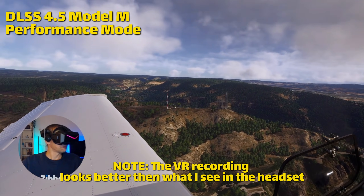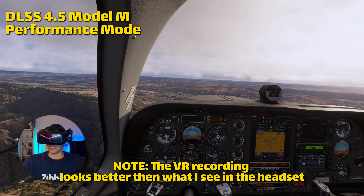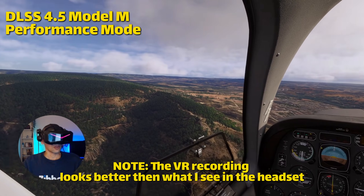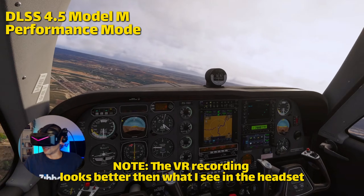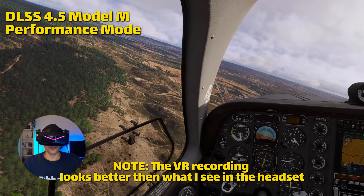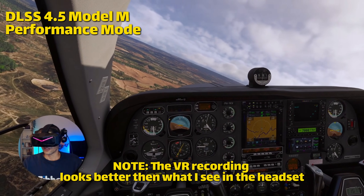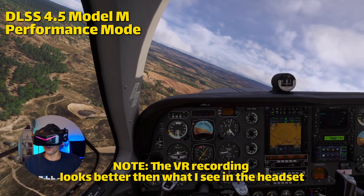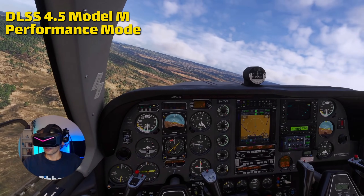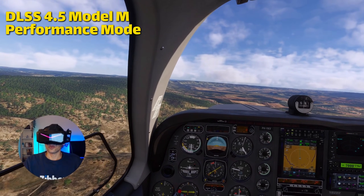But with a 30 series card, I do see shimmering — especially when I look outside. There is shimmering. And when you move your head, you can see some screen tearing in the headset. It's not that smooth, and everything looks a little bit over-sharpened. It's not as clear as it was before with DLSS 4.0 preset K, so it's not really an improvement.